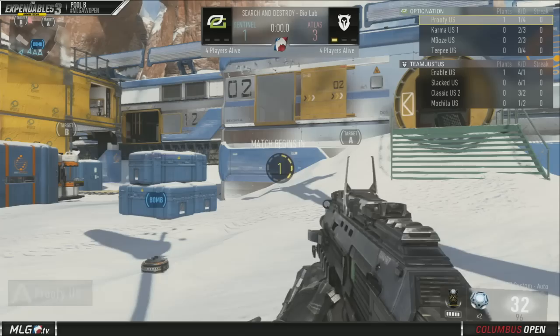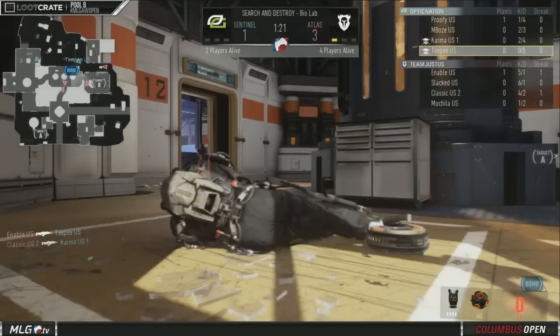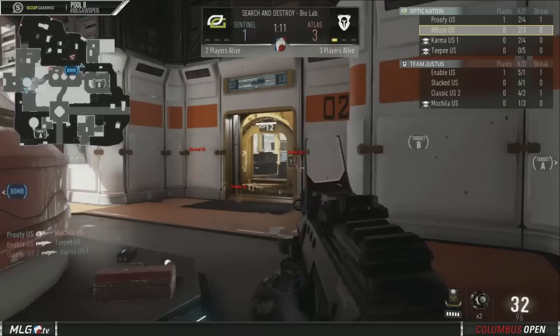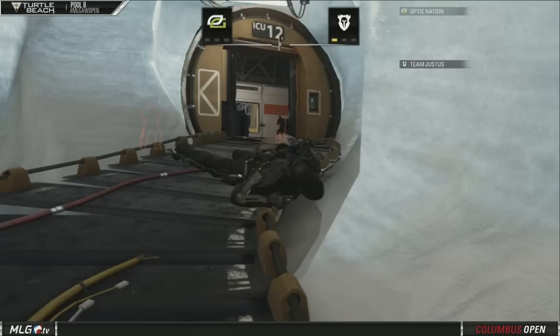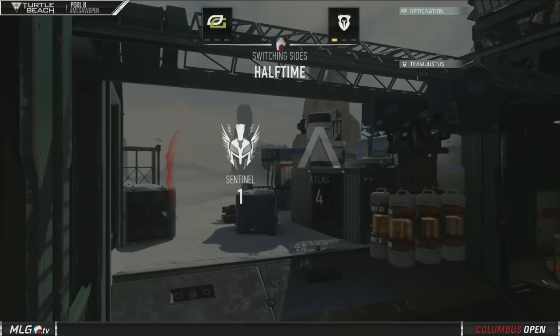But they are actually bringing the game this weekend. Karma two and three for Optic Nation; TP, of course the bomb carrier, 0 and 4 — he's yet to get a kill. Slacked is going to run straight in. Justice are four rounds to one up, and you look at that booth and you'd think they were just having fun practicing, playing money eights. Slack at six and one, Enable at five and one, Classic six and two himself. Nation just getting outplayed pretty bad right now. Embo — one and three — having a pretty poor performance, just kidding, in case you didn't get that.